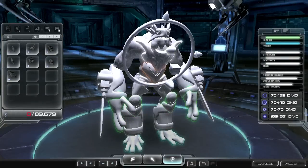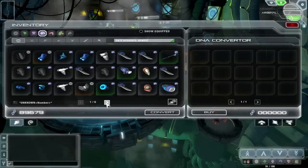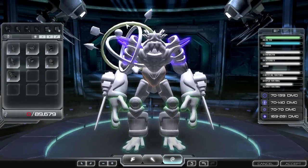The detail feature is unique, too. In other games, you often get parts that have the stats you're going for, but not the look you want. In the inventory, you can take a part and strip it of its stats, making it a detail part. Now you can apply it to your hero and make it look exactly how you want.